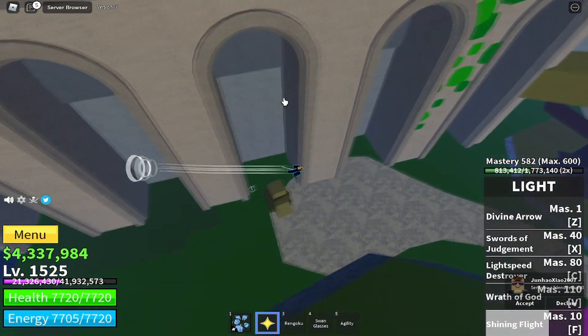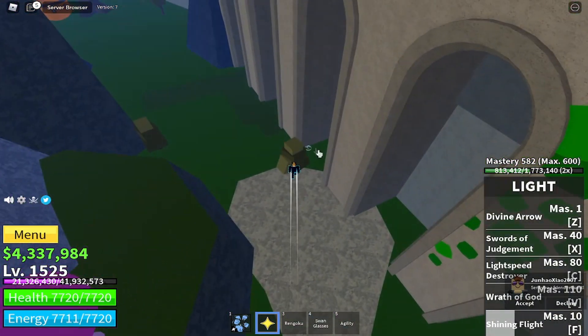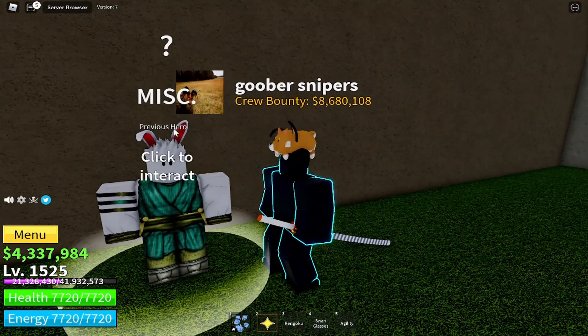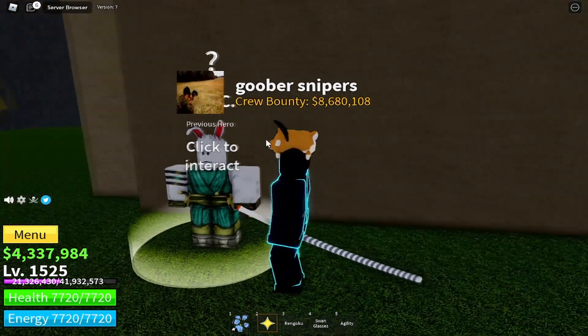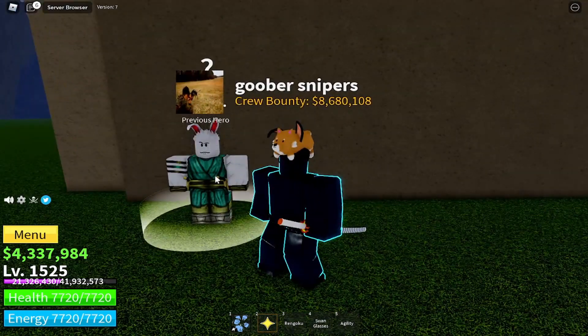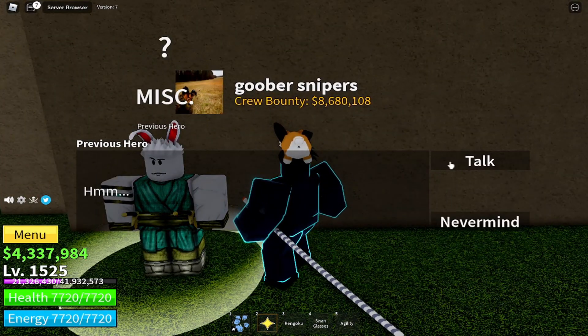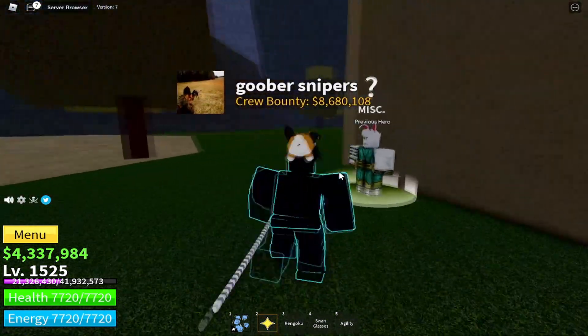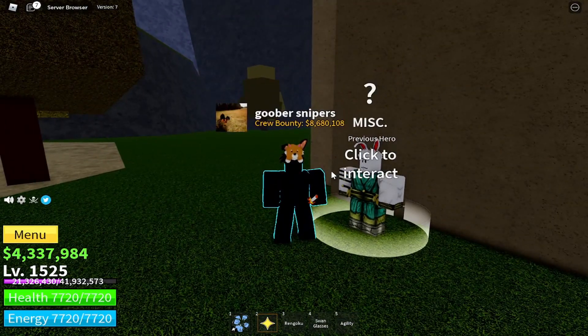After you get to the arches you're gonna see an NPC right here. The NPC's name is gonna be Previous Hero. You can see the mink bunny ears, so this is obviously Electro. Now when I try to talk to him it says nah — this is because I don't have Electro equipped and my Electro is not high level.